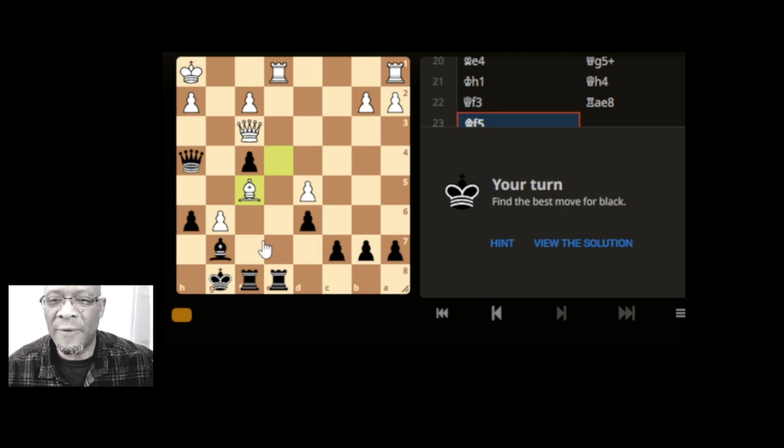Find the best move for black. Straight away, looking at the king. The queen physically can take the pawn and the king would be taken. Does that set anything else up? No, didn't look like it. Can take this pawn physically, the queen can take. That's the area around the king that I'm looking at.